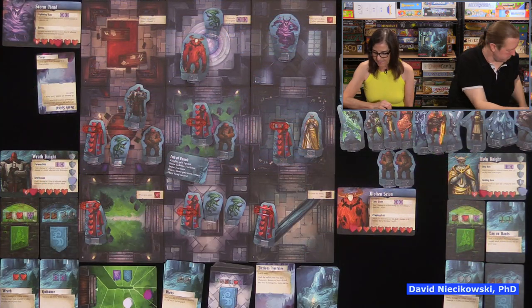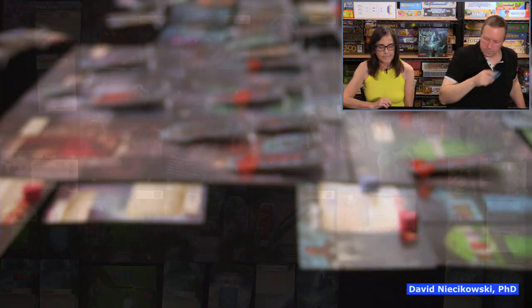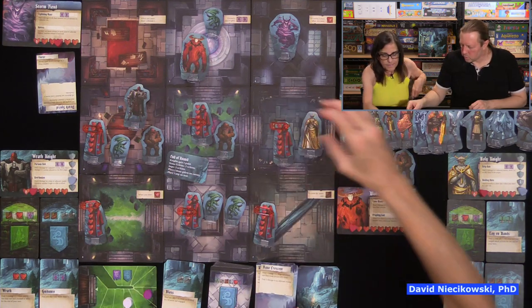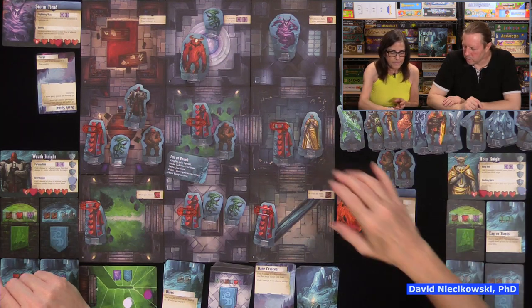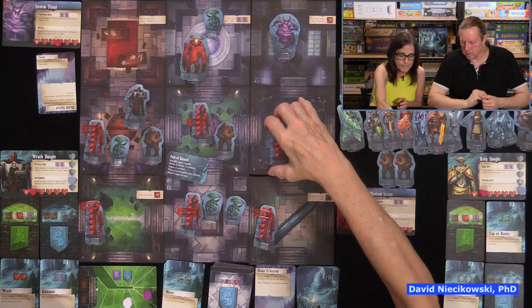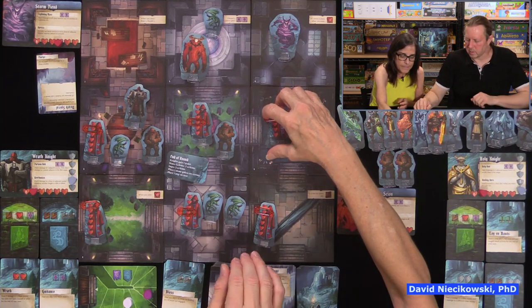Now the secondary ability: deal two damage to an adjacent enemy. It goes right here. I'd rather keep my knight than absorb it. So take two damage off that elder. Maybe use that movement card next time. You guys know it's getting to be almost an hour so I'm getting a little tired.